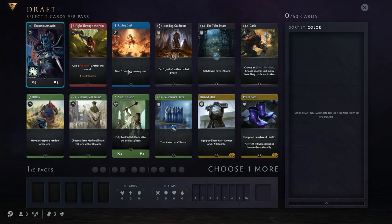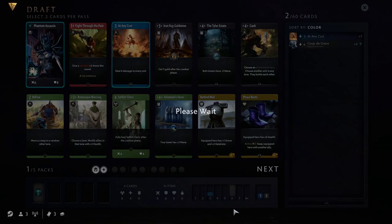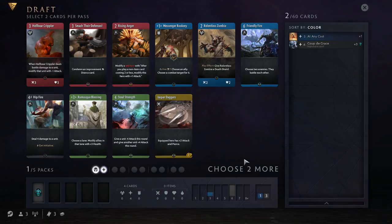You might be tempted to pick those, but remember, we don't want to be locking into our colour too early. So I'm actually going to take At Any Cost here, because in draft, boards tend to go pretty wide. So if I've got something like At Any Cost, I can really punish those type of decks. We've passed that away, and now you see we've got two cards missing — those two cards have been taken by someone else already. They've passed us a pack without a hero, so they picked a hero themselves. Again, we're going to pick the two strongest cards in this pack regardless of colour. I really like Smash the Defenses — and it's uncommon, so it's not going to be appearing as often.